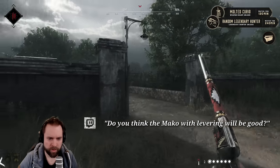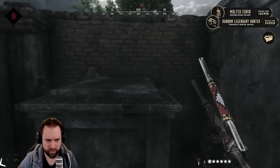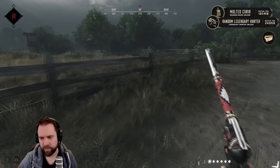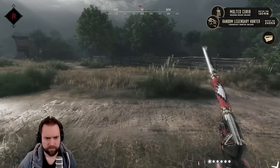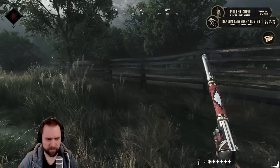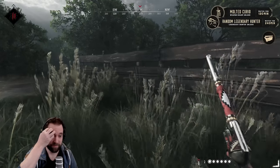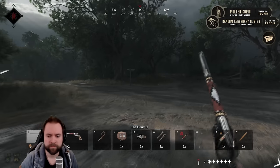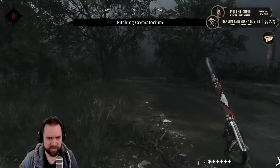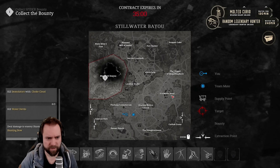I don't think the long ammo levering will be that great because the Senni sucks with levering, and the long ammo will probably be worse. He explodes but you don't lose 25, really? They're not moving super fast but I think it will be barely enough for them to get out — he's aware of us. This is too much sound, too many different guns.